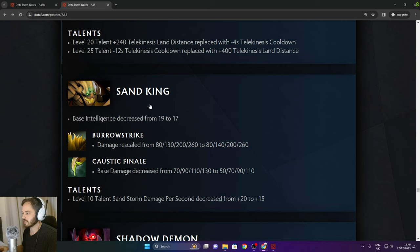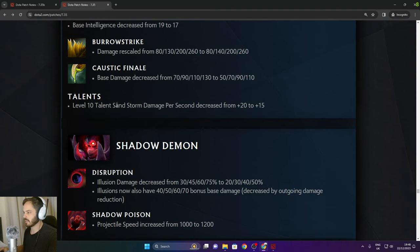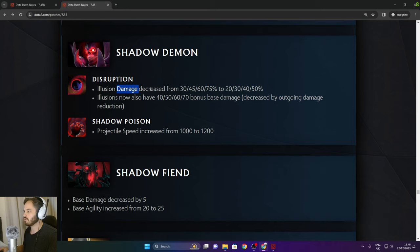Sand King: Burrow Strike damage rescaled — same in the late game. Caustic Finale damage decreased from 130 to 110 in the late game. Level 10 talent Sandstorm damage per second decreased from 20 to 15. Shadow Demon: illusion damage decreased from 75% in the late game to 50% — a big nerf.